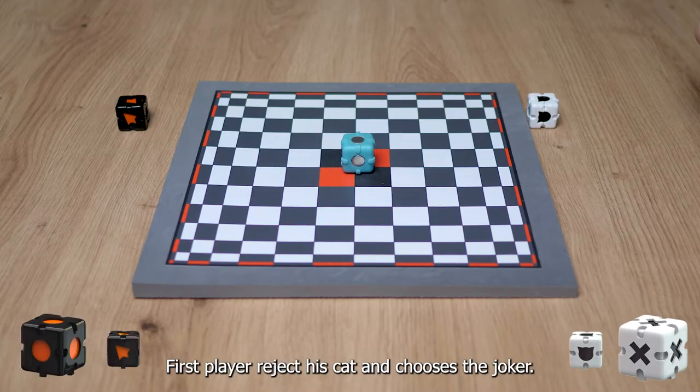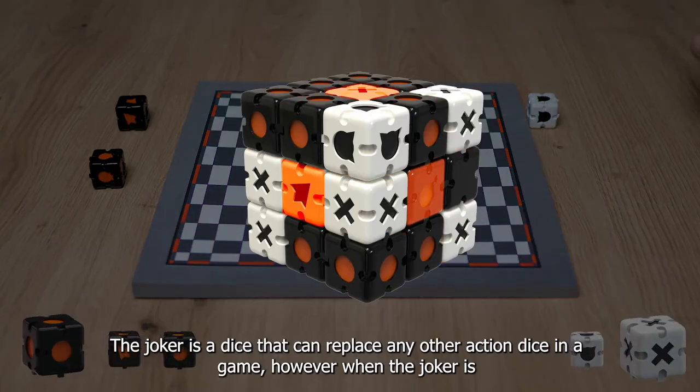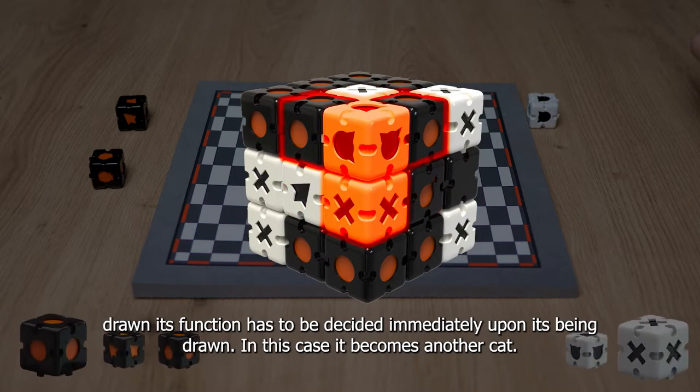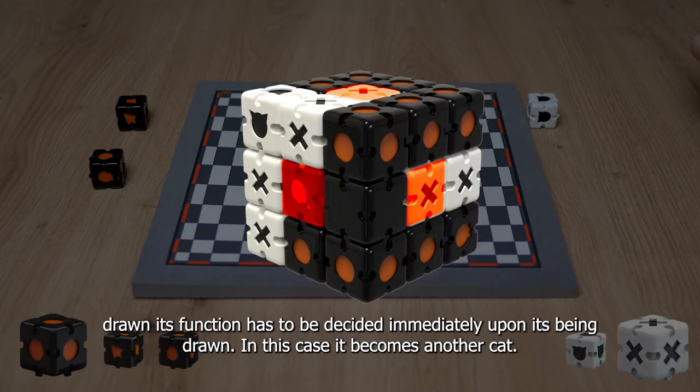The first player rejects the cut and chooses the joker. The joker is a dice that can replace any other action dice in a game. However, when the joker is drawn, its function has to be decided immediately upon being drawn. In this case it becomes another cut.